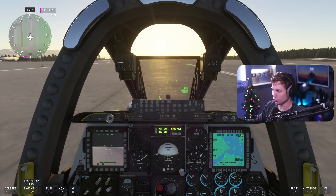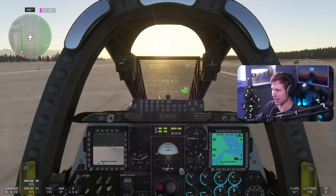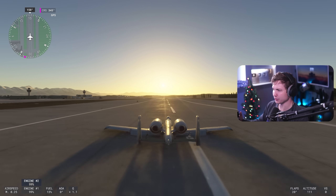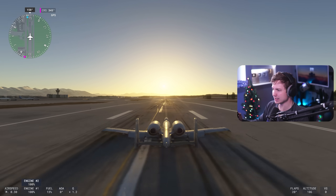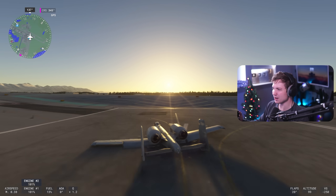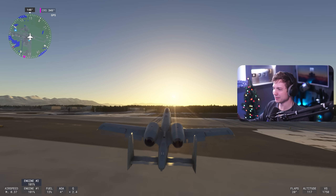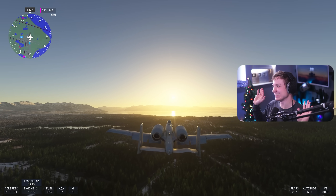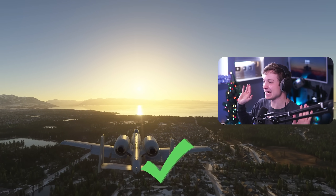We're at 110 knots, now 140 knots. Come on, get off the ground — it's close, it wants to. We need a bump in the runway or something. Oh, we have a bump! It did it. Technically, it did it. We'll count that one.